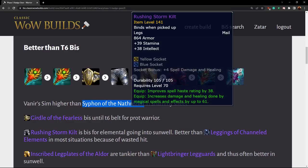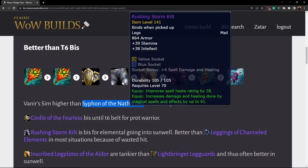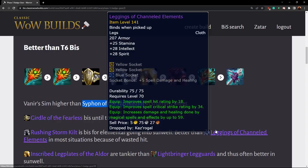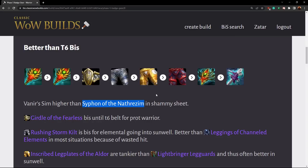Then we have the Rushing Storm Kilt. This item is really good for elemental shamans — it is individually best in slot, better than Channeled Elements for elementals in most situations because they usually don't need the hit. It's pretty much just an Abyss item in a slot that elemental shamans use an off-piece in anyway, so for a lot of elemental shamans it's an immediate upgrade. It's not best in slot once Sunwell opens, but it's a great catch-up piece.